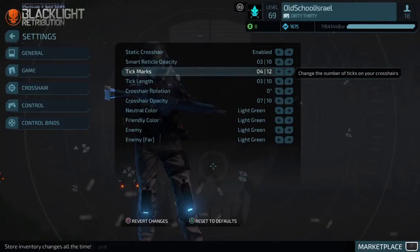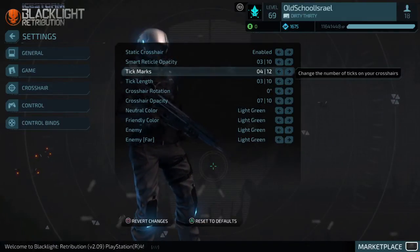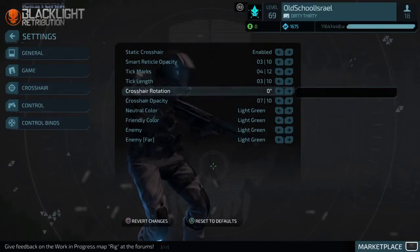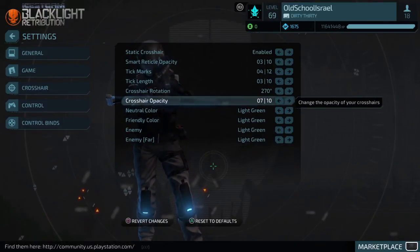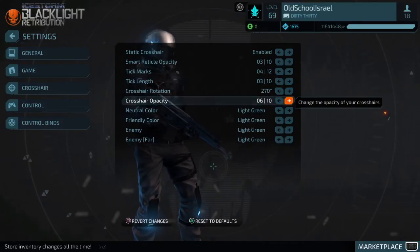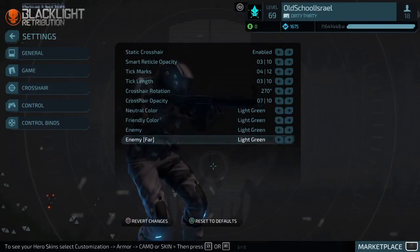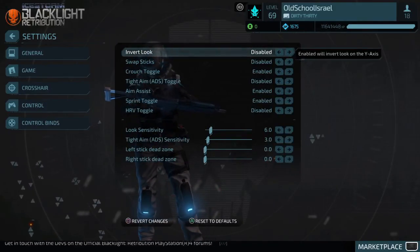Tick Marks — I have it at 4, that's what I'm used to. You can go all the way up to 12. Tick Length — I go with 4 or 3; you can go as high as 10 or as low as 1. Crosshair Rotation — doesn't really matter. Crosshair Opacity controls the darkness of the crosshair itself; I have it at 7. For colors, it just depends what you can see best — I use light green.